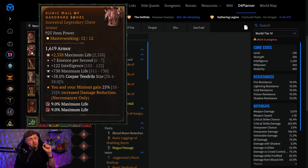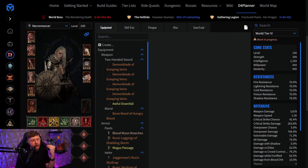We have tormented Uber bosses now that are actually making it very important that your build can easily switch to a boss-killing version. The blood builds are generally on the lower side of the tier list this season from what we know now. In this video, I'm going to show you the Bloodlance and the Blood Surge builds that are going to be put up on Max Roll.